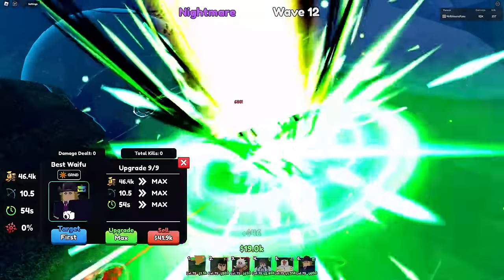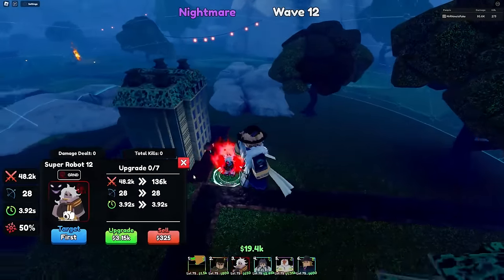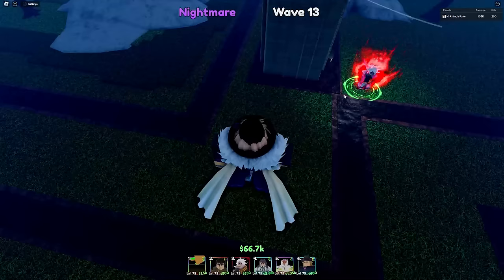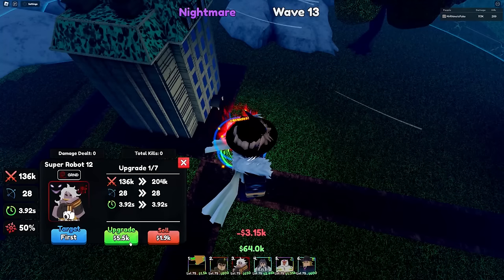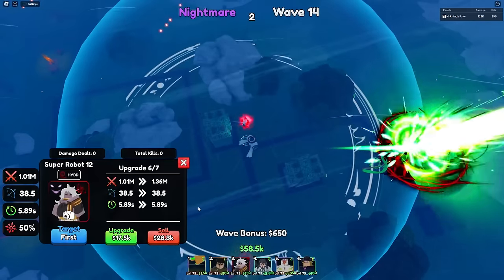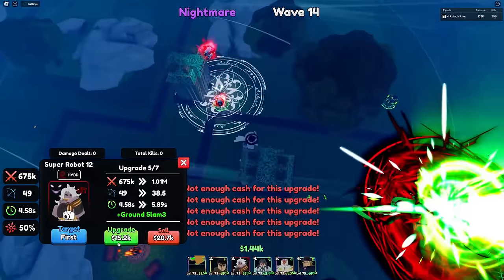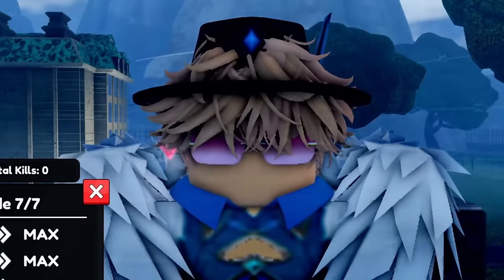Since we have max upgraded best waifu, let's start upgrading our units. The first unit is Super Robot 12 — one of the new units added in Update 4 and she became one of the best supports in the game. She does fear right on placement: it stuns an enemy five times for one second each and deals 10% more damage to them lasting 20 seconds. She's an AoE circle here as a hybrid, and at upgrade 6 she becomes full AoE. The best traits on her are Shinigami or Glitch Trait.